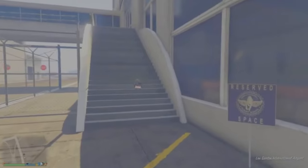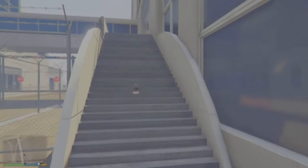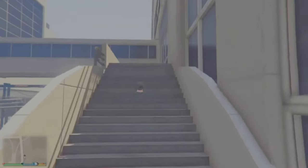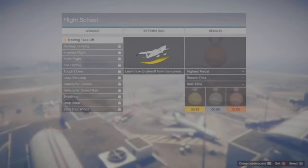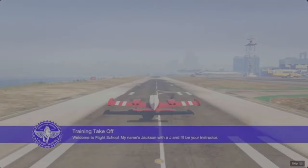Join a friend. Once you join a friend, accept the first alert, then decline the second alert. Now walk up to the Flight School. Press right on the D-pad and click on the first mission — it should say Train and Take Off. Click on it and wait till it starts up.